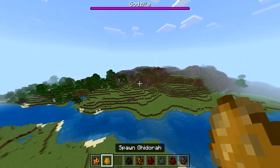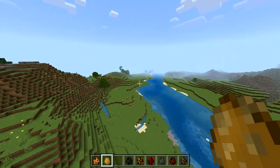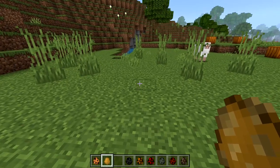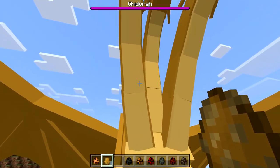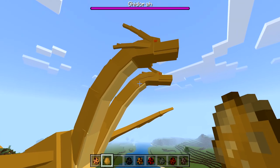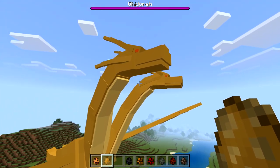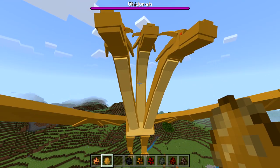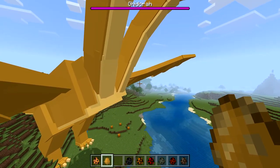Ghidorah — I do know who Ghidorah is, he's like a three-headed dragon, so let's see what he looks like in this model. Oh, I'm always impressed by how they make Ghidorah look. I'm trying to get all the way up so we can see the heads. Wait — are his eyes closed? Three heads — yeah, okay, there are three heads.